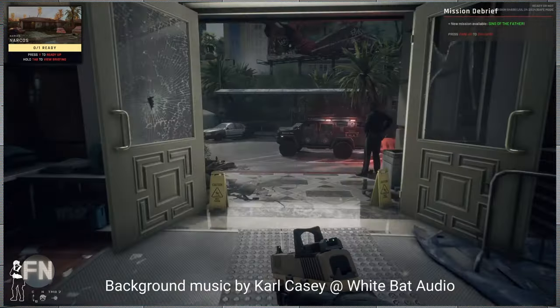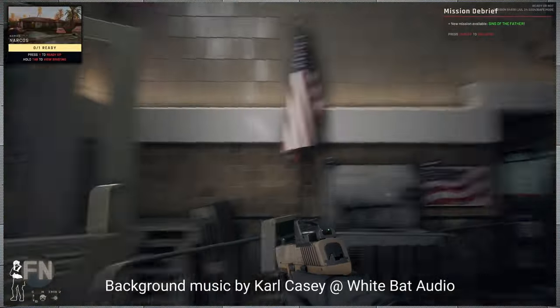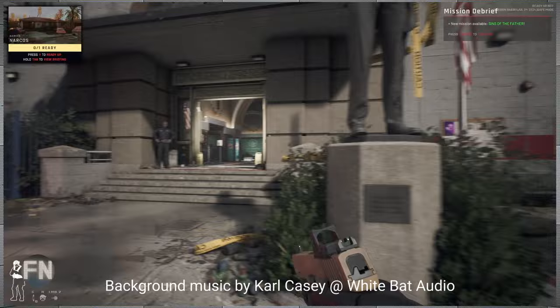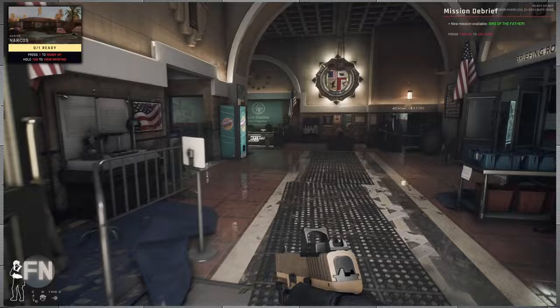Alright, so the Ready or Not Home Invasion DLC is out, and the first thing I already noticed is that the police station just feels different. I don't know why, but it feels higher quality. Might be related to lighting changes — I don't know if they're trying to change the setting — but it certainly does look better.